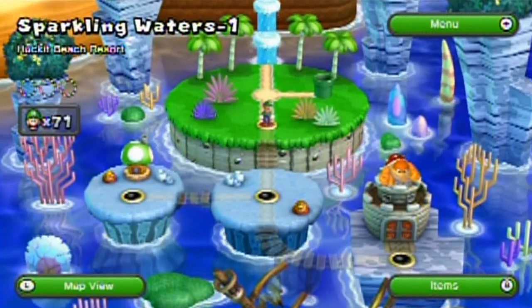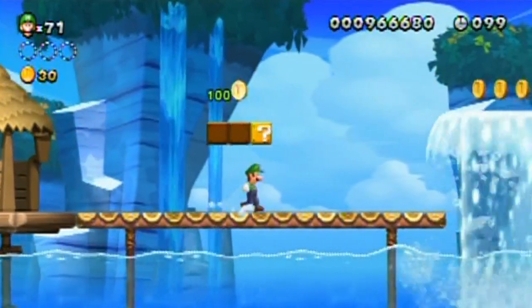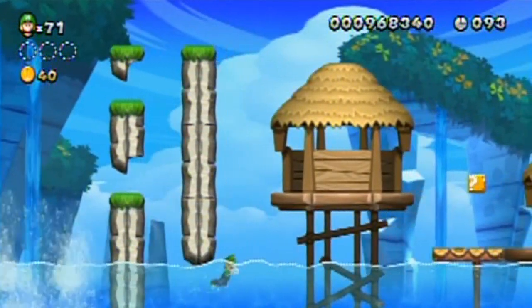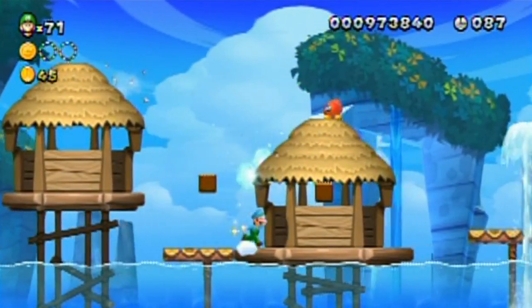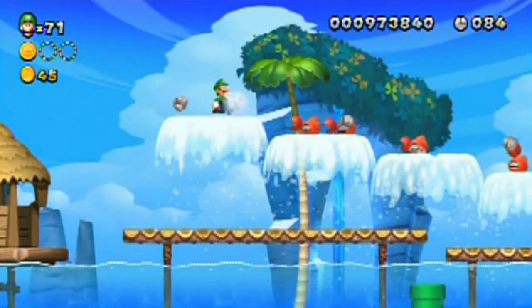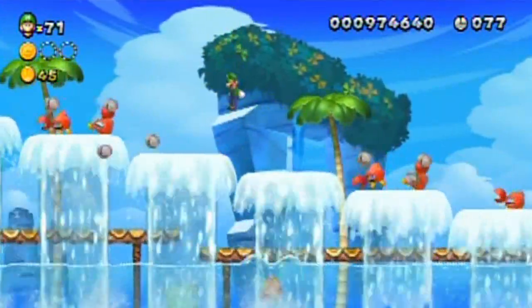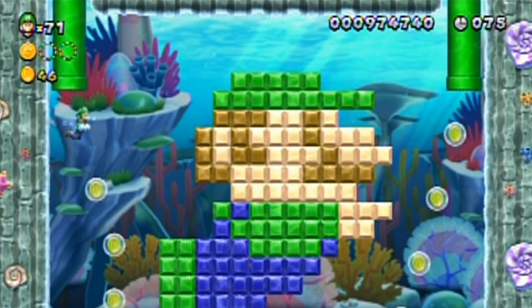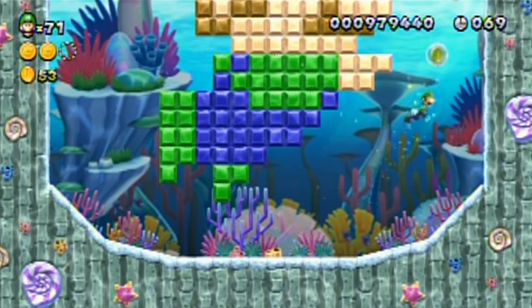Frosted Glacier — that's the name of that last world, I couldn't think of it. Technically they could be World 3 or 4 because you do them in any order you please; you can even skip them. Anyway, I'm just babbling here. Sparkling Waters 1-1: Huckett Beach Resort. Hucketts are the crabs that throw little dirt balls or rocks — depending on the game you'll see them throw different things. They're actually a lot like the spike enemies from the desert.